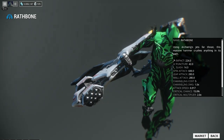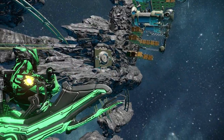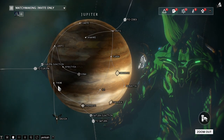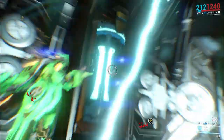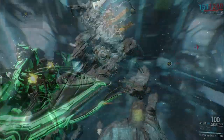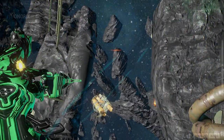Next on the list is the Wrathbone. You can obtain the blueprint for 35,000 credits in the market, and similar to the Corvas, you can't get the parts from Syndicates. Both the handle and the head can be obtained on the mission Galilea on Jupiter — it's a Sabotage mission and you have a chance to get both parts from it. Just run it a couple of times. It'll be 25,000 credits to build, one head, one handle, 300 Circuits, and if you want to rush it'll be 50 Platinum.